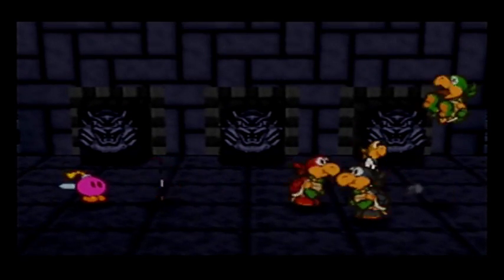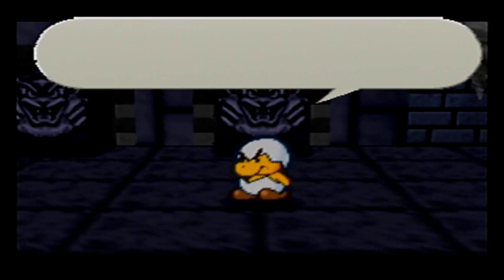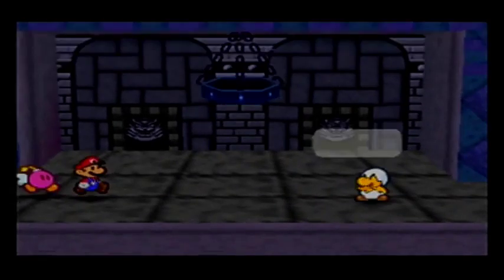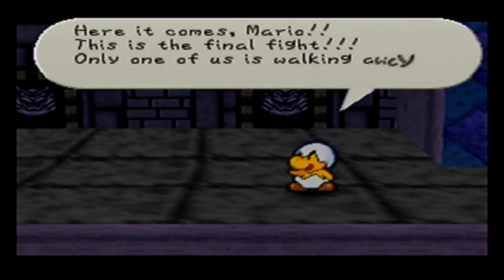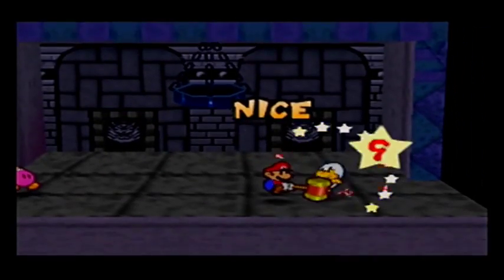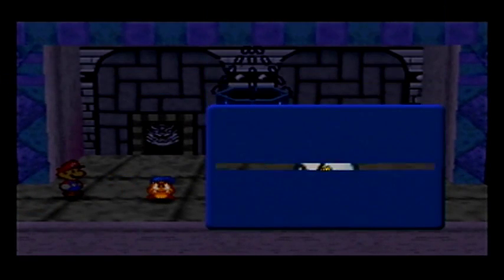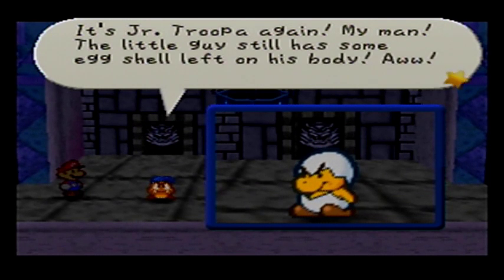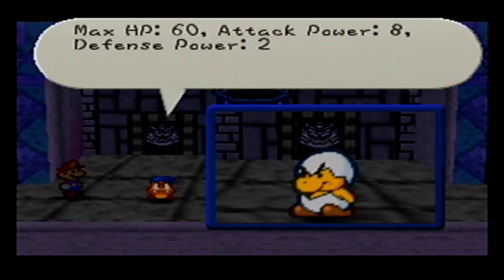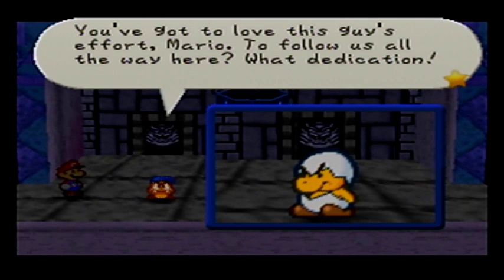I found you, Mario! At last you're mine! It was a pain finding you. Today, at long last, I'll settle my score with you! I would rather fight the Koopa Bros, but alright. It's Junior Troopa again! This little guy still has some eggshell left on his body! Max HP 60, Attack Power 8, Defense Power 2. He's been working out — he looks as though he's been able to change his shape too! You've got to love this guy's effort to follow us all the way here! What dedication! Come to think of it, how did he get here anyway? Well, he can fly.